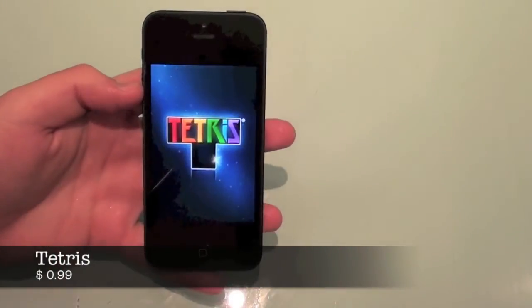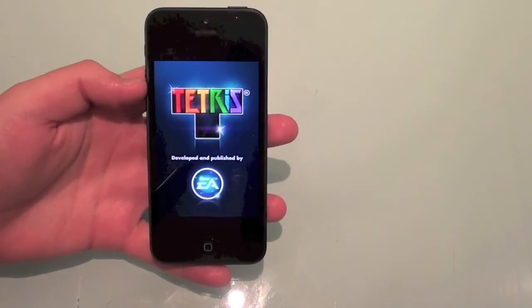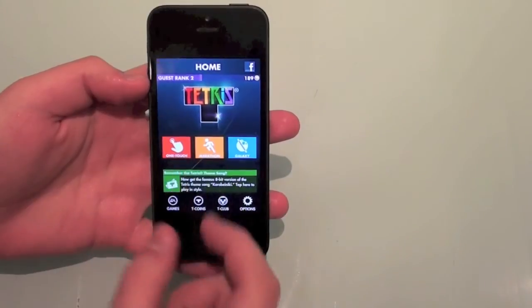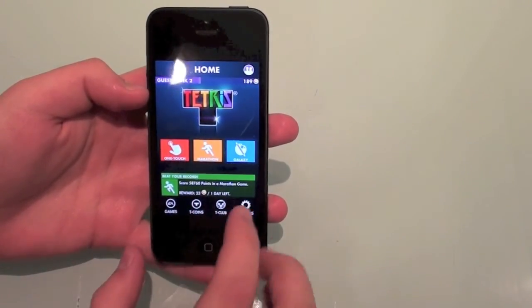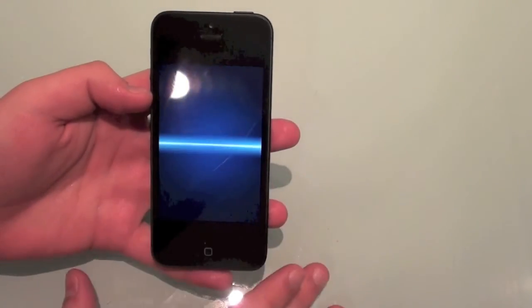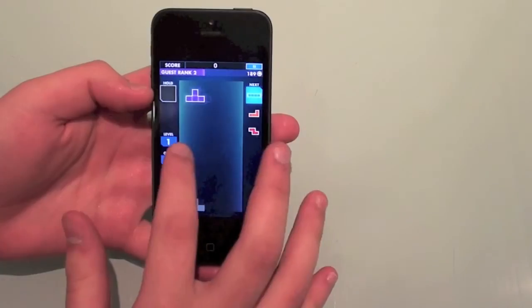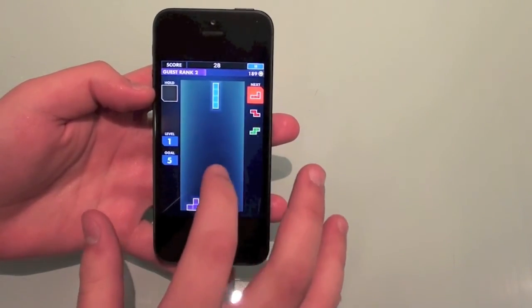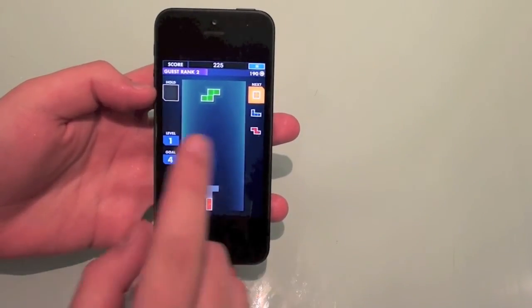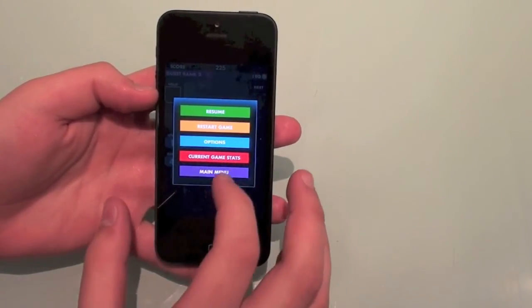Next one is Tetris. Keep in mind that some of these games are not from 2013 — some are from 2012 — but I'm just showing you the best games out right now. The menu looks quite nice, and you have options: One Touch, Marathon, and Galaxy. I'm going to go with Marathon because I didn't really like One Touch mode. In Marathon, starting at level one, it's going to be really slow and just get harder and harder. You have pieces going down, tap and it changes — really basic Tetris. You make a line, and your goal is four lines to jump to level two.